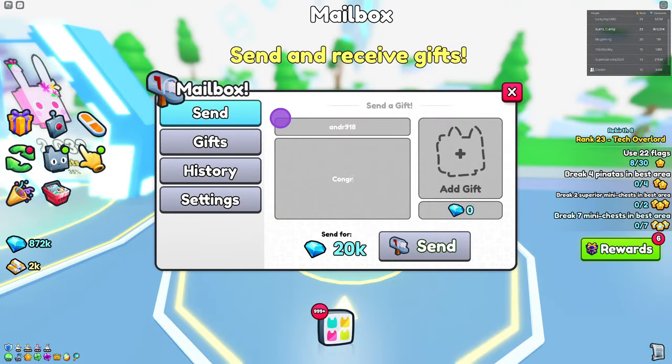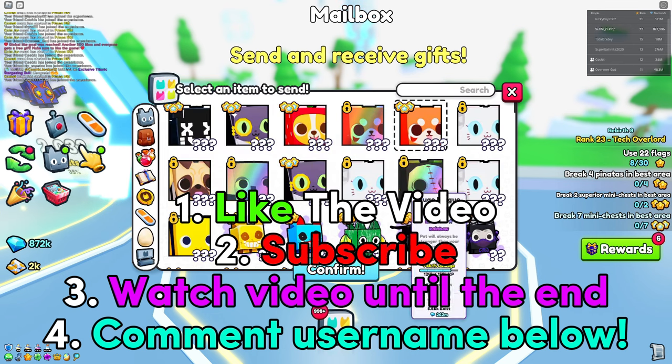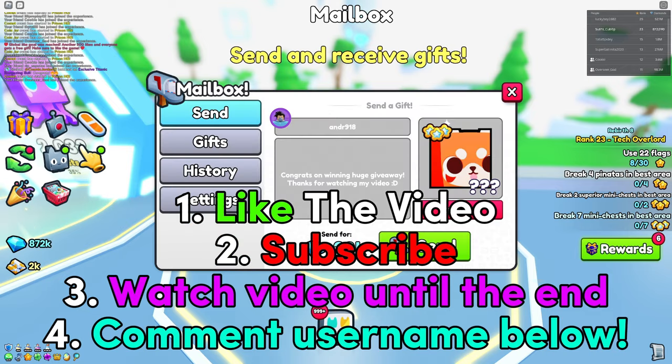If you want to enter any future huge giveaways, make sure to follow these four steps. Number one, like the video as always. Next, subscribe to the channel because if you aren't subscribed, you are not going to win any huge pets. Number three, watch the video all the way till the end so you don't miss out on the best ways to get OP inside of Pet Simulator 99. And last but not least, number four, comment down your Roblox username for a chance to win the huge pet. And with that, good luck.